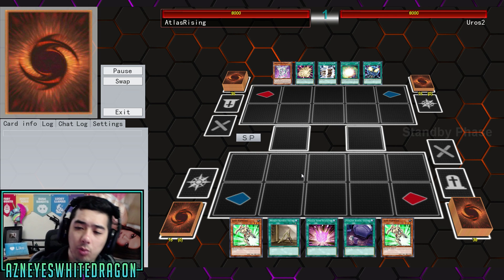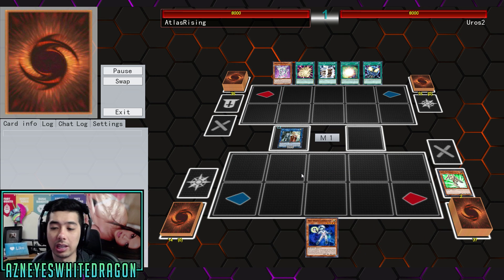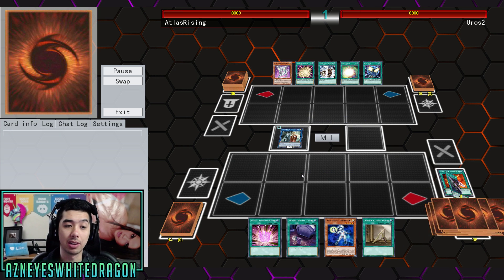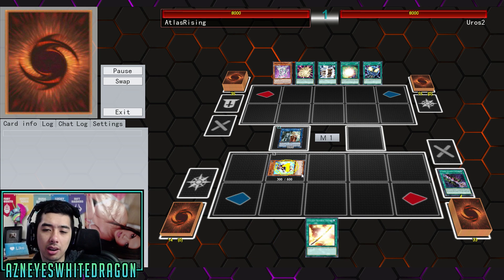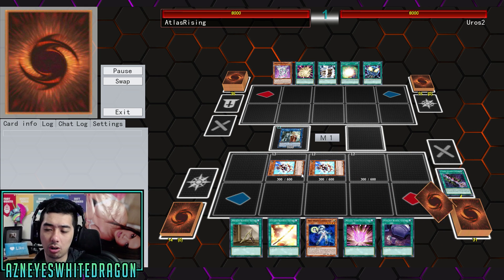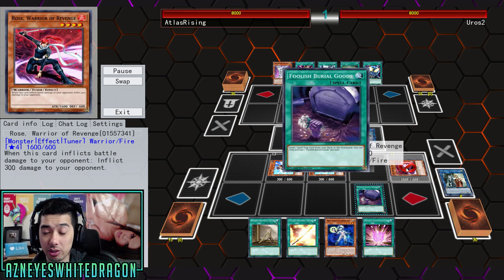I believe this is the Librarian one — there is a play with Librarian, which is the best option if you have the option to go for the Double Librarian play. I would say it's not super consistent unless you are able to pull off Soul Charge. But the fact that you can still do these kinds of things in Yu-Gi-Oh is something.